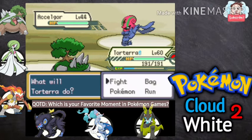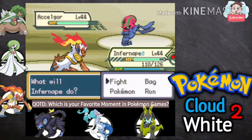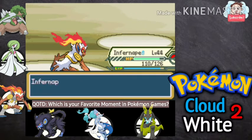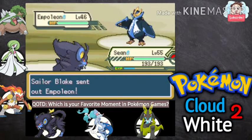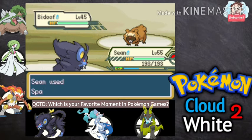Exeggutor, okay — let me switch in Exeggutor. Infernape at 44, Giga Drain won't do much because we are Fire/Fighting type, but Flame Wheel will give some damage. Exeggutor is down with Flame Wheel, Infernape grows to level 45. Next one is Empoleon — let's switch to Sean the Mega Luxray at 55. Let's go for Spark — there we go, Empoleon is down. Next one is just a Bibarel with Moody ability, no problem — one Spark is enough.